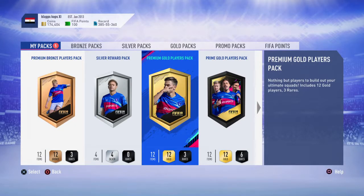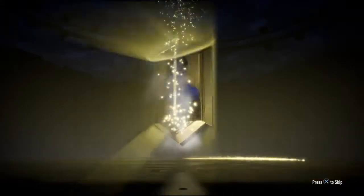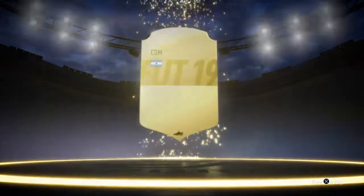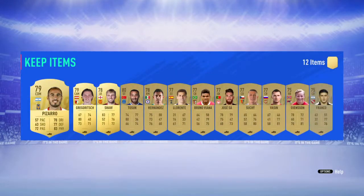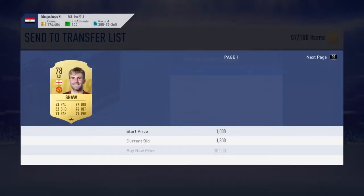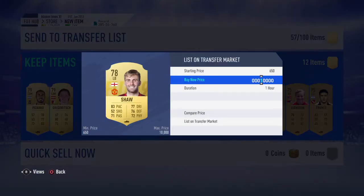Let's start with our first premium gold players pack, which we got from the United vs PSG SBC. Nobody particularly decent but at least they're gold. We got Luke Shaw, who's probably going for quite a bit at the moment — nice to cash in on him.